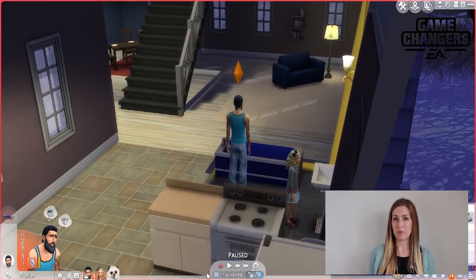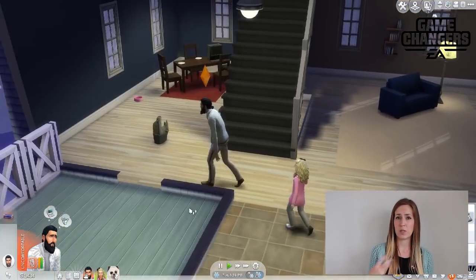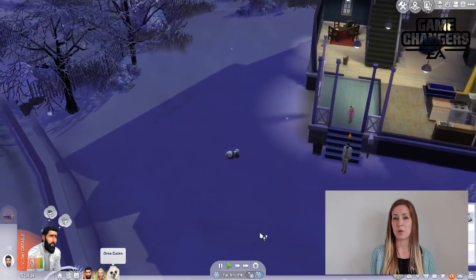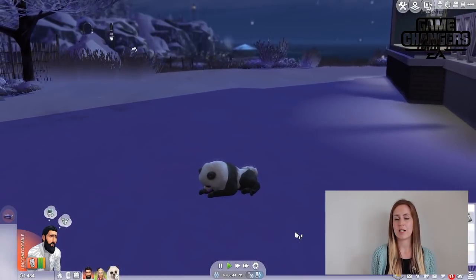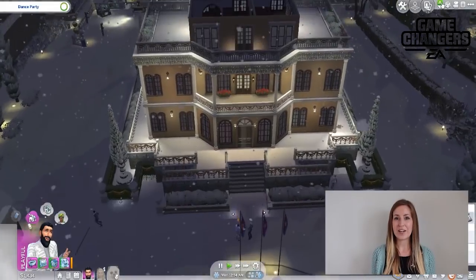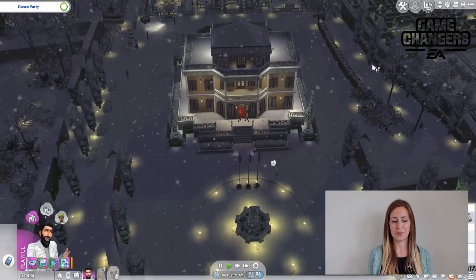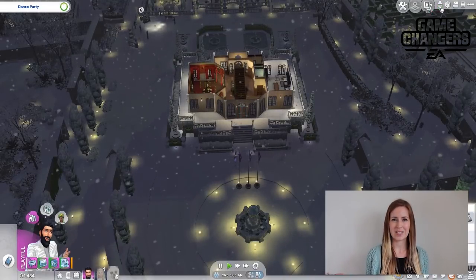I first noticed that when I came into my game I used an old save, and it automatically gave my Sims winter clothes. Because I started in winter — you basically choose which season you want to start in — I chose winter, and it automatically put them in winter clothes, which I thought was great. You can edit those in CAS if you want to. And you just find yourself wanting to look at everything in the snow, spending a lot of time zooming out and seeing how everything looks, because the snow makes everything look beautiful.